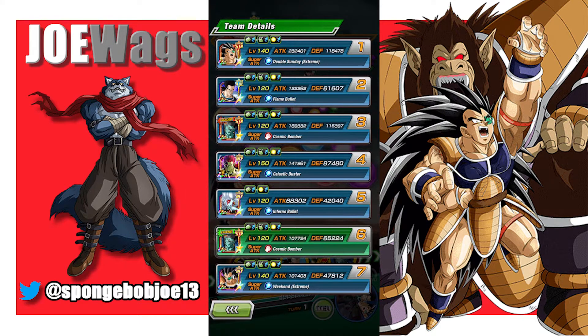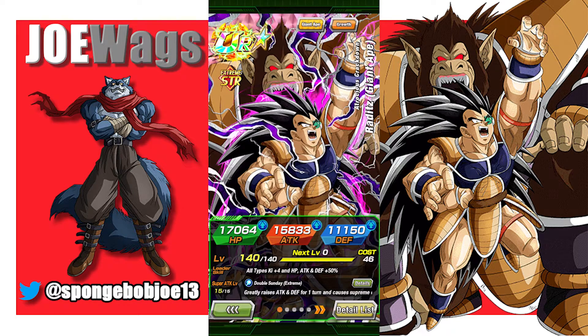Hey guys, thanks for joining me for another Dokkan Battle video. Today we are looking at more of the Great Ape units that just got an EZA. We're going to look at the Raditz Giant Ape that just got his EZA — mine is Rainbowed. We'll take a look at his passive, the team build, and then jump into the showcase.